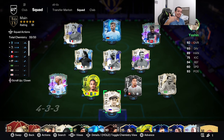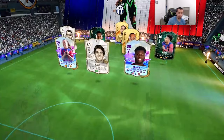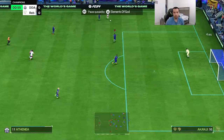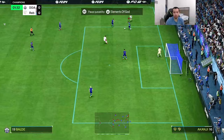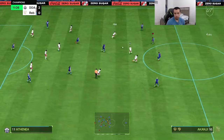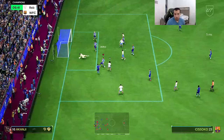We're going to test this card to see if he's a potential top 10 CB in foot champs games. Game one versus team DDA — hopefully the attack is solid. Very nice tackle from Akanji to start out the game, followed by a nice block and a great aggressive tackle. He also blocked a shot — great start.